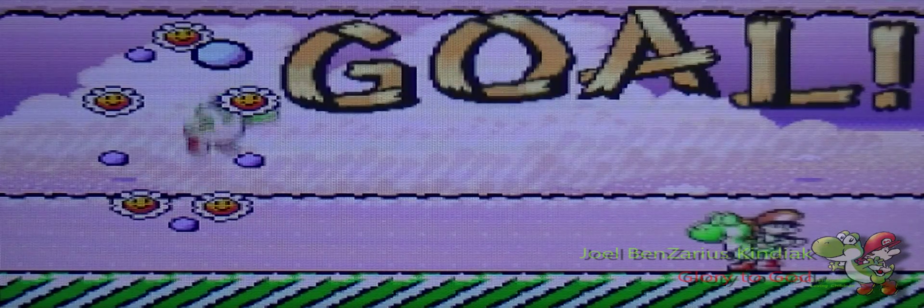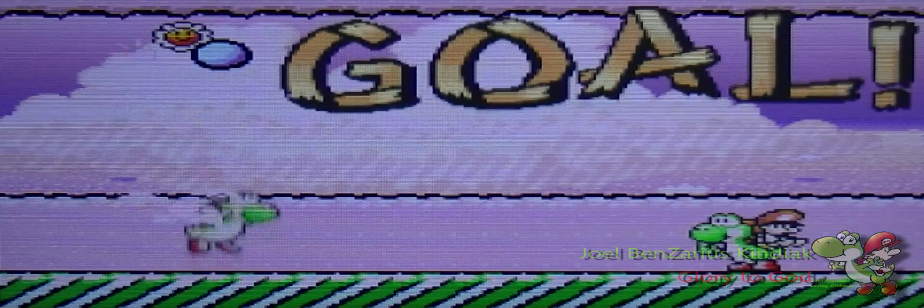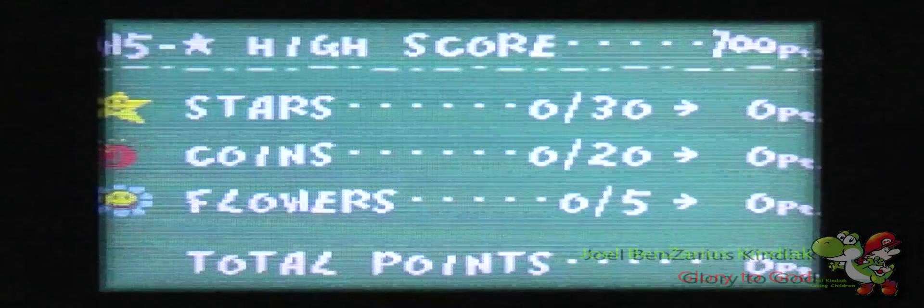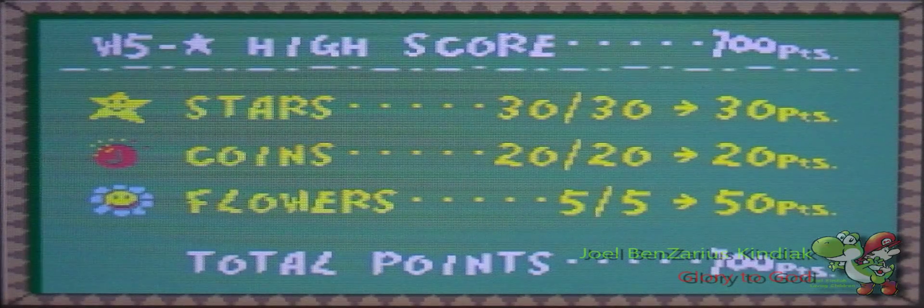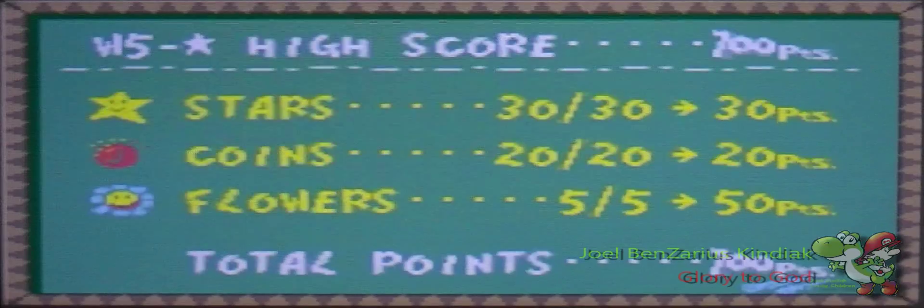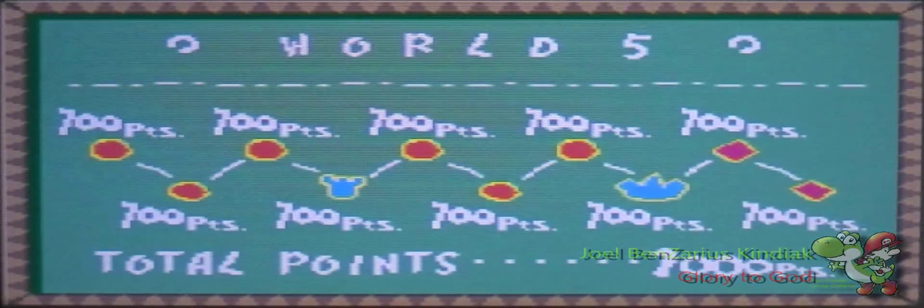Before I begin the final level — the final secret level — I'm gonna go get items because I am low on items. I'm gonna need items real bad. I'm gonna go to World 4 and do the puzzles, keep doing it. So as always, do this on your free time after you're done with the final castle. And let's move on to the hardest level in the game.